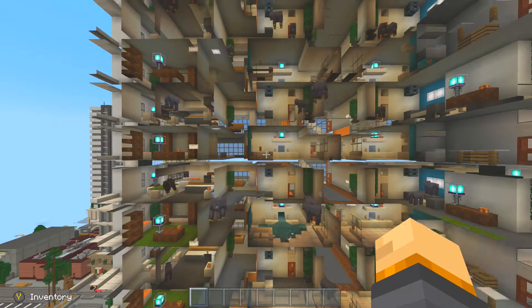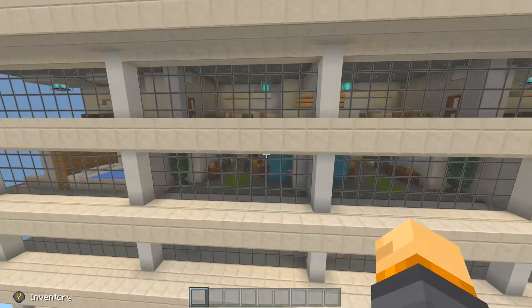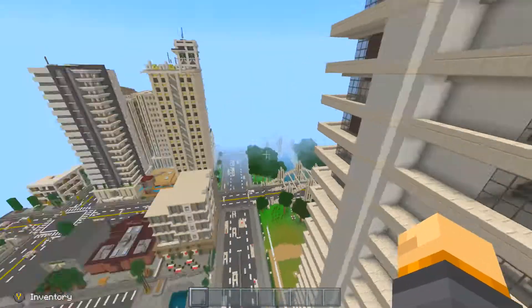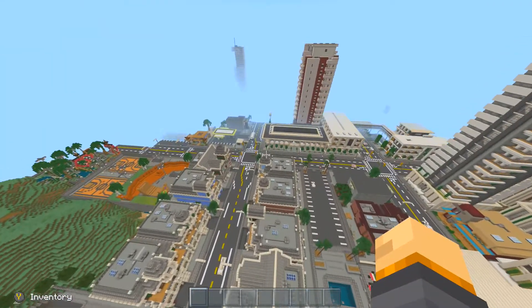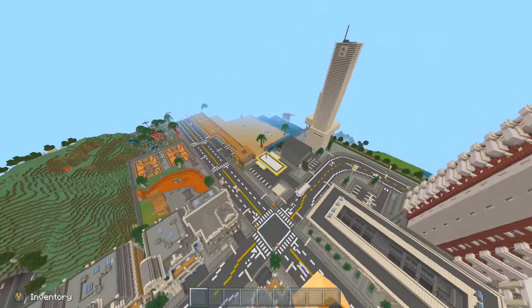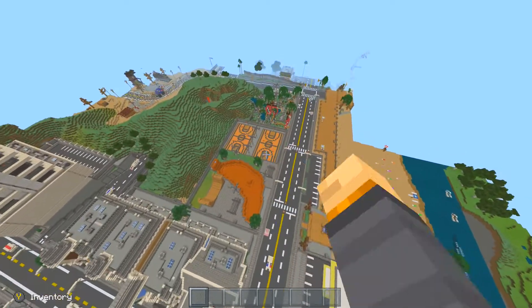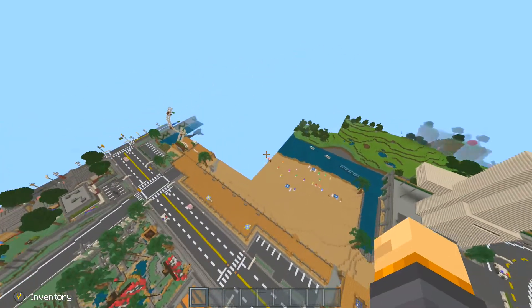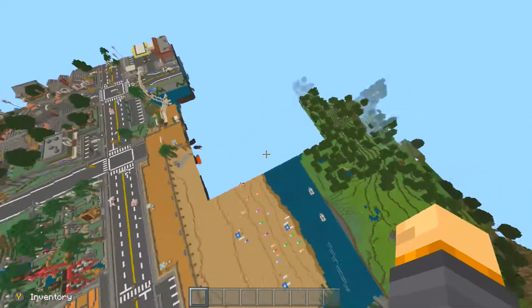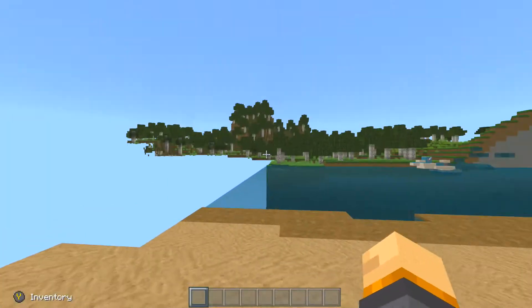Wait — why are there so many cows in there? Is this cow towers? Cow plaza — that must be cow plaza. We're going into the main city now. We have a nice little basketball court over there and a nice little beach, though the beach is messed up because there's a forest right there now. So whoever goes to the beach is just going to see that.